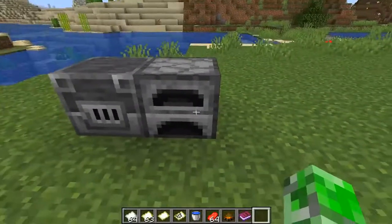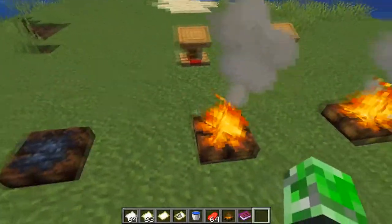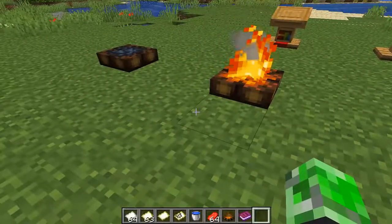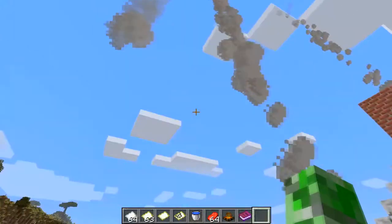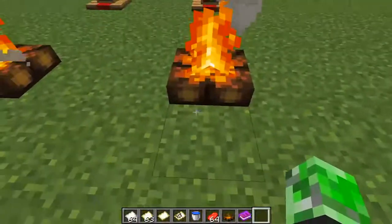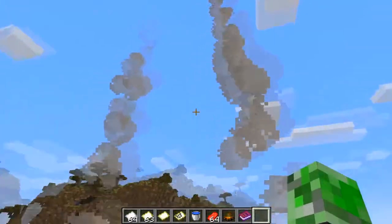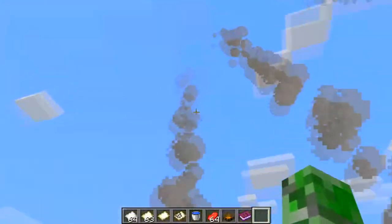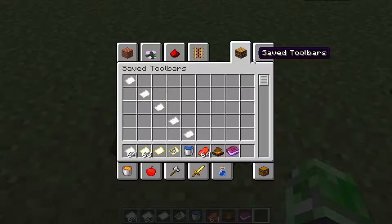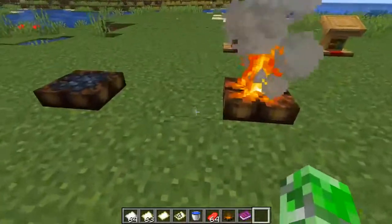The regular furnace has always had its function, but now we have campfires and they're pretty cool. They actually give out smoke. If you're wondering, there is a hay bale under this one giving the smoke a supercharge. This one is just normal. You can also light them with regular flint and steel.